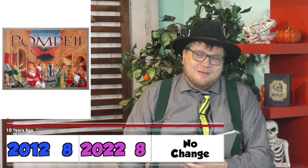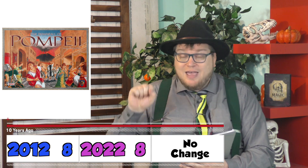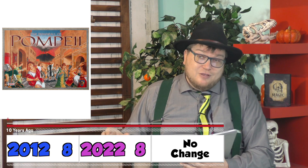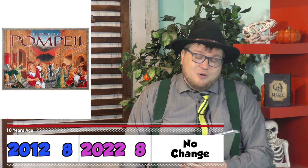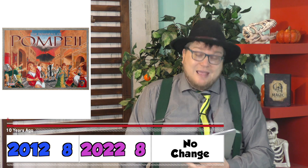Downfall of Pompeii — this game from Mayfair Games where there's a volcano bursting, and you're building up the city in the first half. The second half, you're running for your lives, trying not to get thrown into the volcano. A little harsh of a theme, but it's done in a silly way, and it happened thousands of years ago. 8 out of 10.